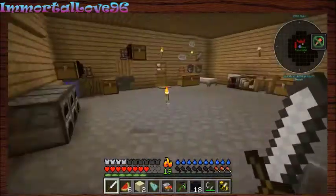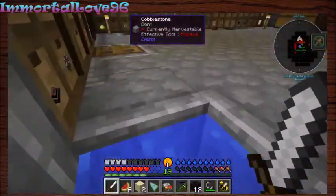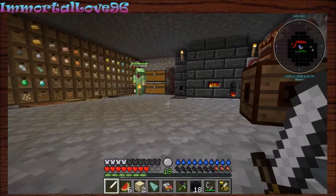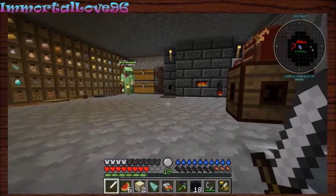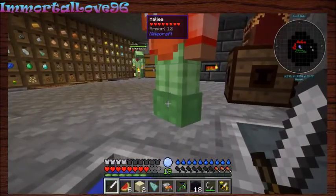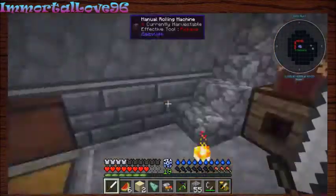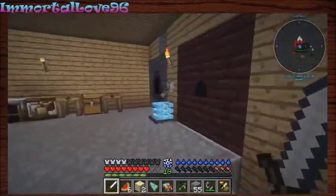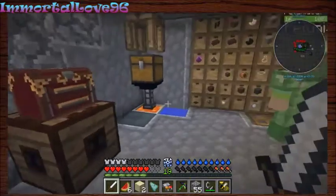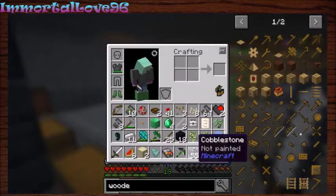We gotta upgrade this cobblestone generator — I need two of these. Wood furnace. I have 55 cobblestone for you, where are you? Wait, I'm swimming. Going swimmingly right now! Here's a little bit of cobblestone. I need sand. I guess I can get out of the water now that I'm hypothermic. That water cools you down really fast. There's a spider in here — how did a spider get in?